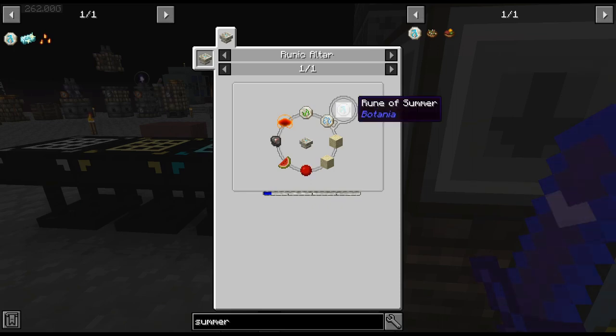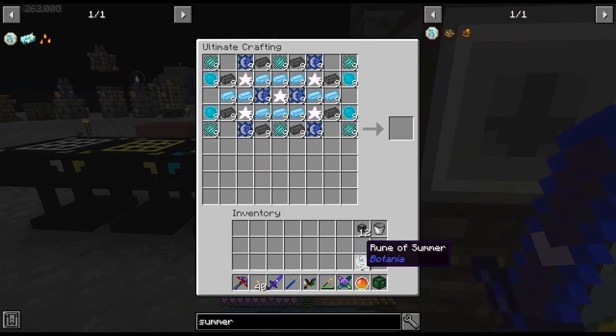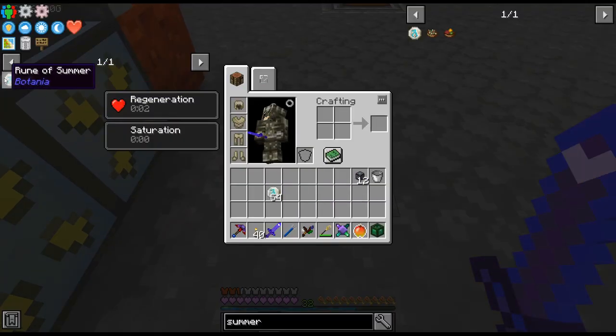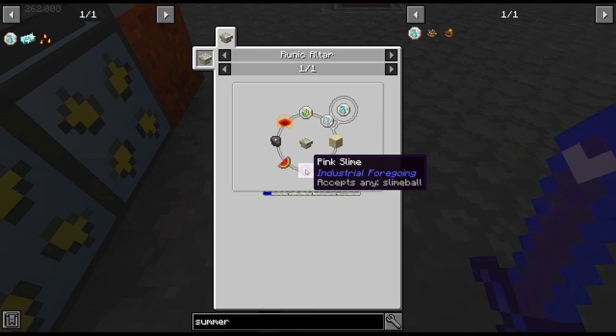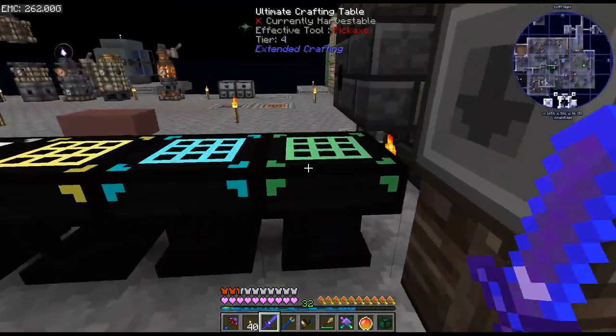We are back, and I got all the Runes of Summer. That was as annoying as I thought it would be. Since it's not automated, I literally just had to stand over the altar and do one item at a time, going along the list of items. Thank goodness the condensed flame has EMC, all of this has EMC. And you get the runes back, so in that regard it wasn't that bad.